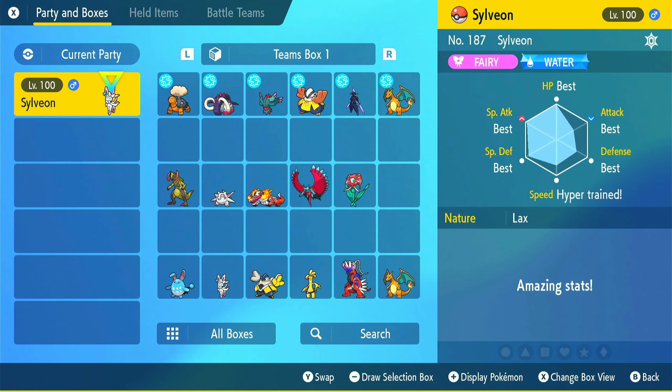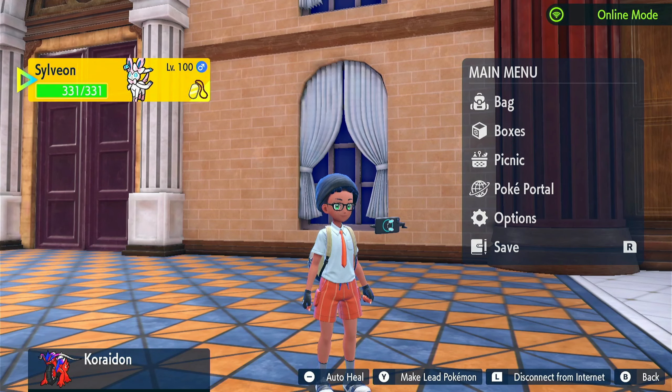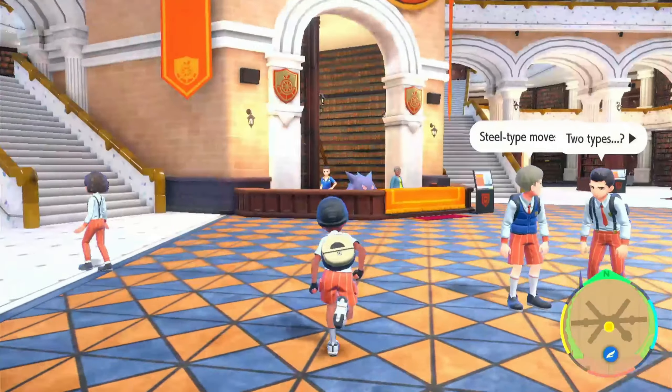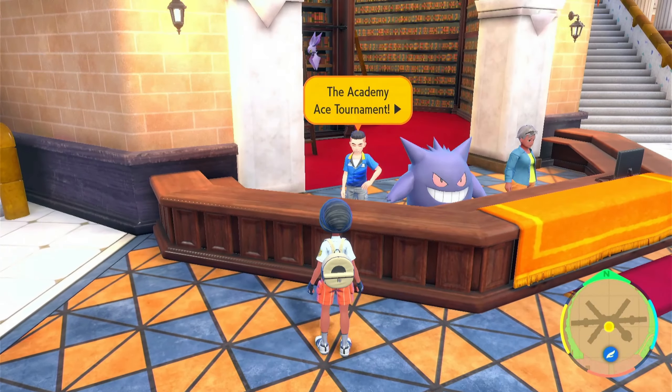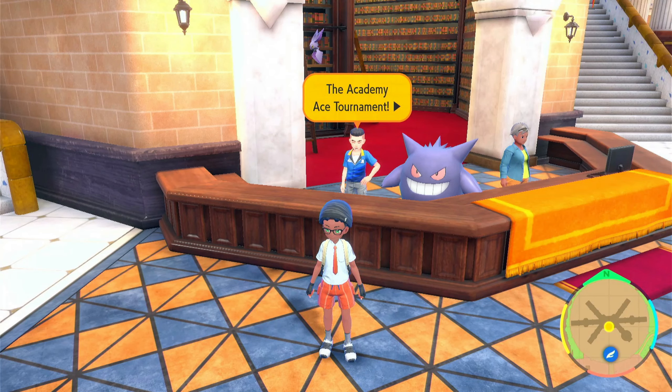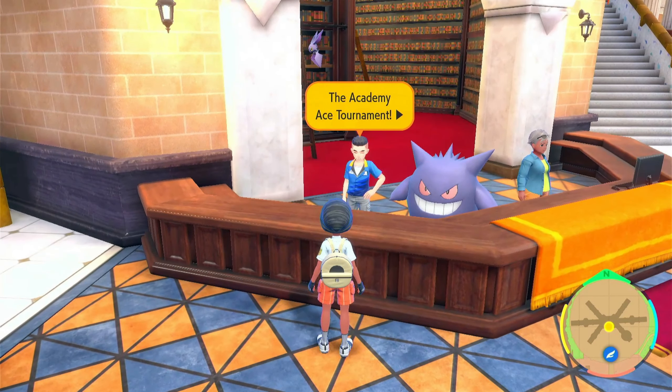Once you have the Amulet Coin and the correct stats, you're ready to get going. Only have Sylveon in your party — no other Pokémon. Then go to the Academy and find the League Tournament NPC. All you need to do is press A, as long as everything is set up as explained.